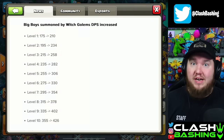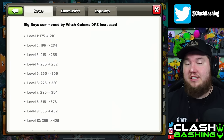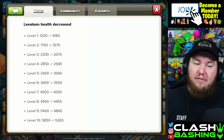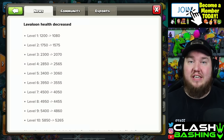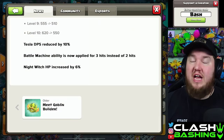Witch Golems saw their big boys getting a damage per second increase from 355 to 426 at max level, so that'll make those big boys summoned after they get taken out a little bit stronger — I'm gonna use that with one of our Hog attacks. And finally, the Lava Loon did get a little bit of a nerf to its hit points. We'll test that out in Legends League and see if the Lava Loon can still three-star. There's also some changes to the Builder Base — you guys can check that out in the News tab if you're interested.